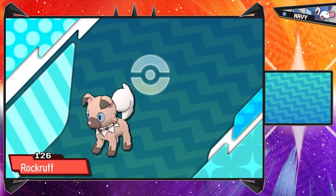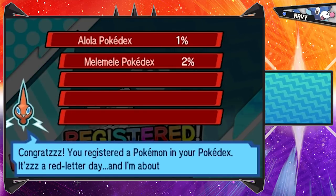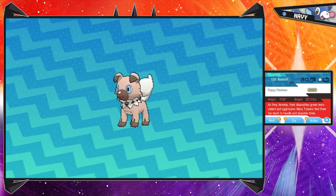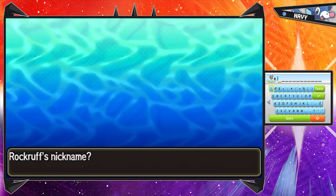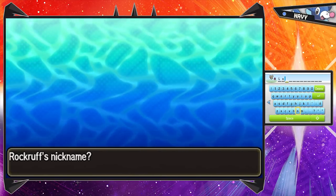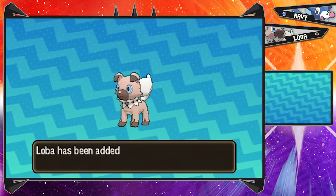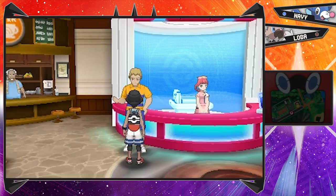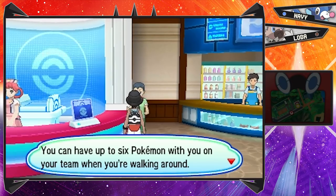It looks like we get to give it a nickname - that makes sense because it's a mystery gift Pokemon, so it's officially ours. Rock Ruff, the puppy. We used a Rock Ruff in the original Pokemon Sun playthrough - it was Loba, the female. And we've got another female Rock Ruff here! I said last episode I'm going to try to have some team members from the previous playthrough, so Loba will be the first official member. She has Fire Fang, which is really exciting, and I definitely want to check out that Dusk Form Lycanroc.